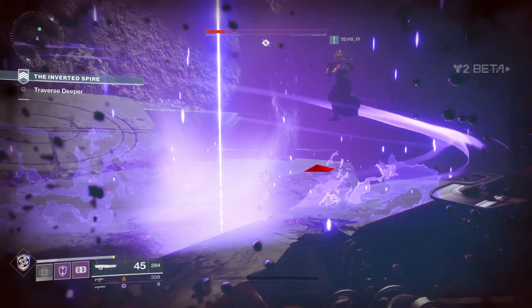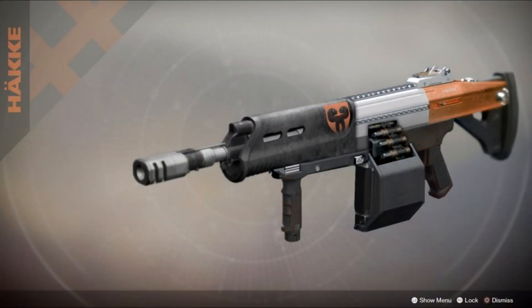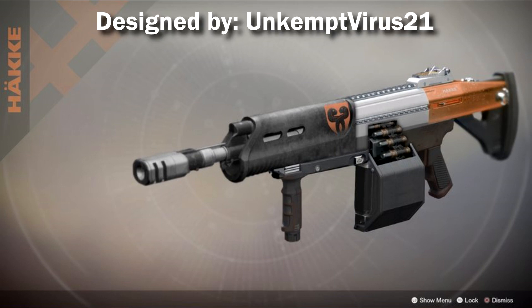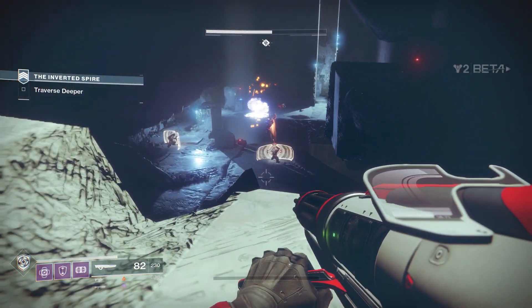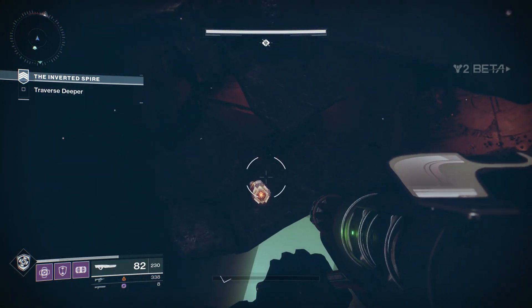Moving on to Benjamin Radiman's creations — we have the Destiny 2 Exotic Kinetic Auto Rifle concept, the Always Faithful, designed by Unkempt Virus 2-1. This weapon has a few unique perks. The intrinsic perk is Hawka Machine Gun: this weapon fires in 5-round bursts. Combined with the main perk, Full Auto Trigger Systems — holding down the trigger will fire this weapon at full auto. So you have a choice: a single trigger pull fires 5 rounds, letting you use the auto rifle like a pulse rifle for accuracy, or hold down the trigger for a close-range full-auto mode. That is a huge degree of versatility.